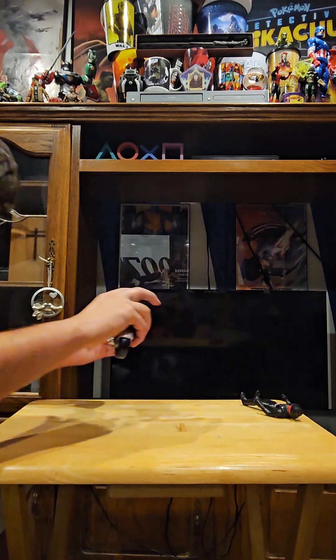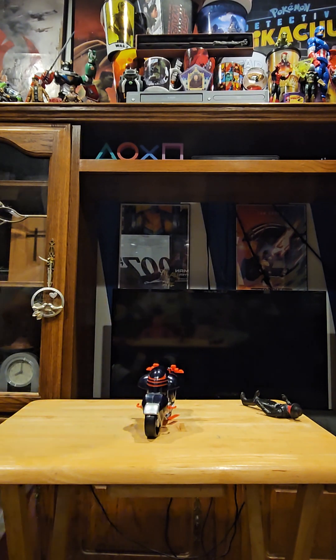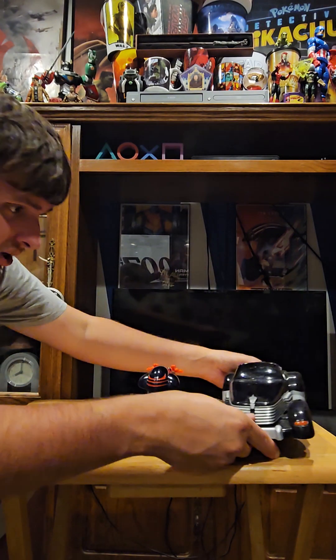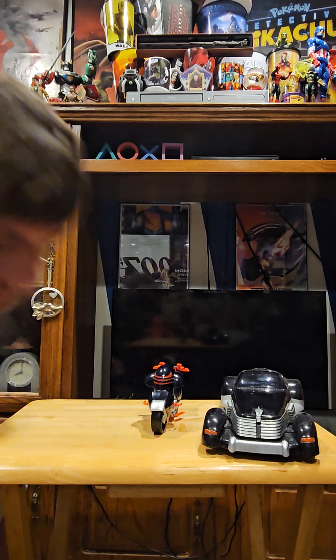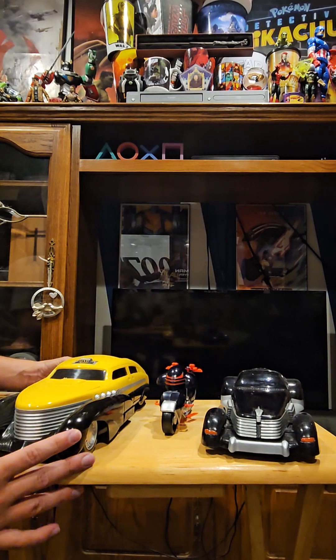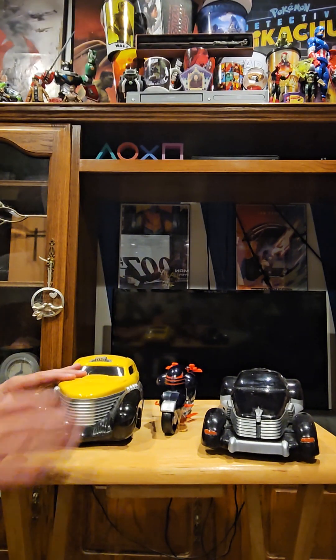Let's get the other Shadow vehicles in here to see how they look next to each other. Here we have the Night Mist Cycle, and here I have the Mirage — you guys can see that. And here I have the taxi cab. I think my Shadow vehicle collection is finally complete. They look great together — please don't roll down on my table.